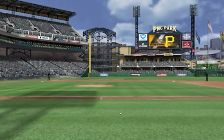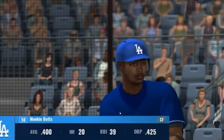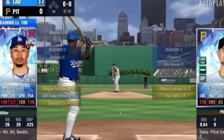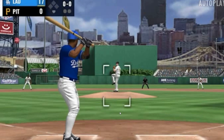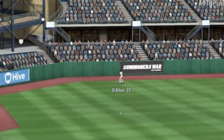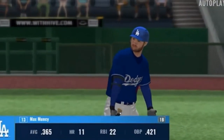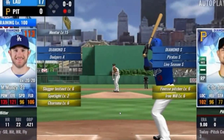Seventh inning is in the books — here comes the eighth. Mookie Betts will get another attempt at it; he needs a triple to complete the cycle. Now here's the first pitch — a ball lined to the left side. The eighth begins with a routine fly ball, one away. The first baseman Max Muncy steps into the batter's box — he's two for four.